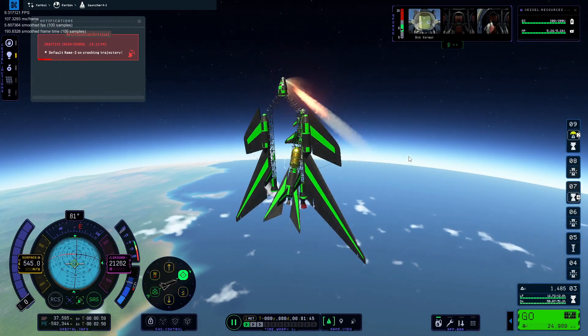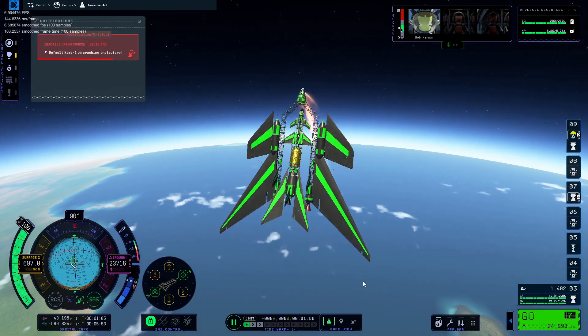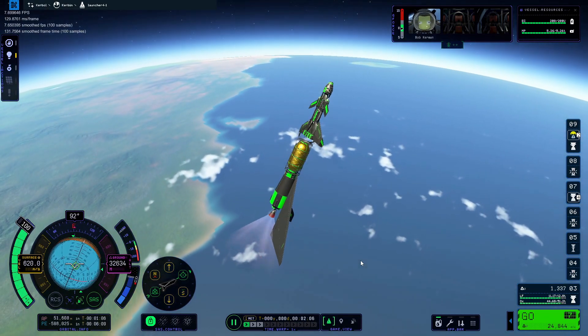Here I was reverting because I broke a wing, and then I break that exact same wing on this attempt — whatever, it's stable, so I just keep going. It worked out in the end; it was pretty stable and we were high enough up so it didn't really matter.